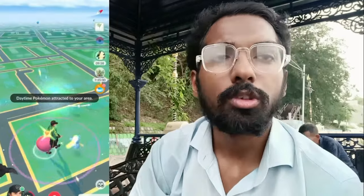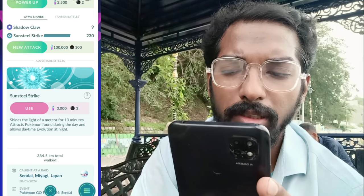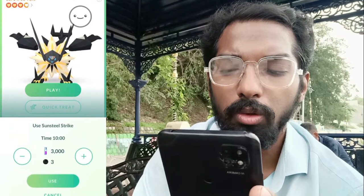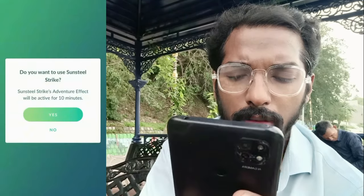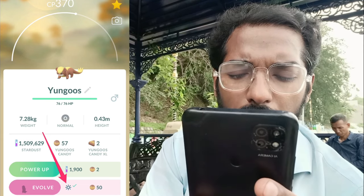Let's talk about how you can get the Sun Steel Strike adventure effect. Necrozma fused with Solgaleo into Dusk Mane Necrozma will know the exclusive charge attack Sun Steel Strike. Trainers can activate the Sun Steel Strike adventure effect by using 300 Stardust and three Necrozma candy. This harnesses the power of sunlight for 10 minutes, and Pokémon that can only evolve during the daytime will be able to evolve at any time while this adventure effect is active.